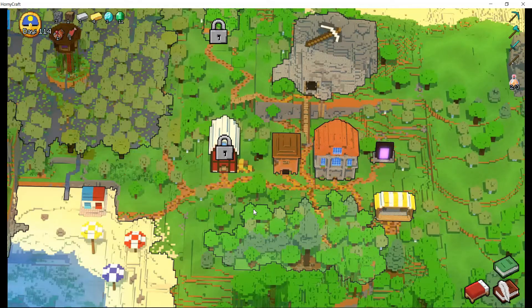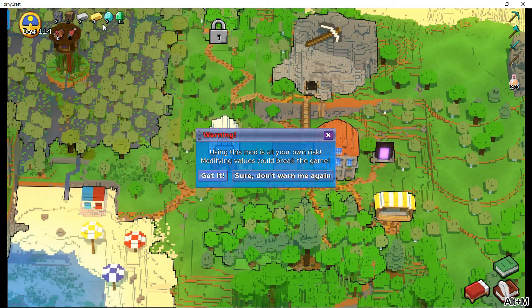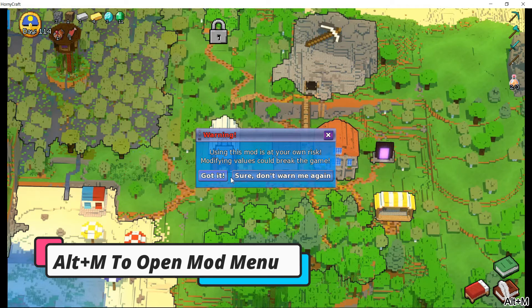Now start your game. I will be using this game as an example. Remember the values in the upper left corner. Press CTRL plus M to bring down the edit menu.